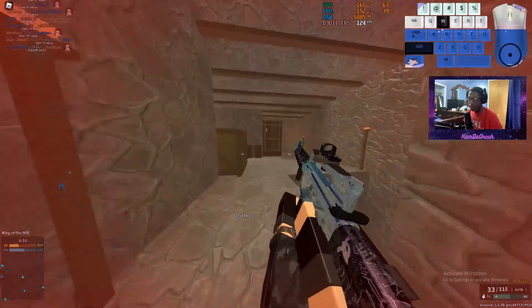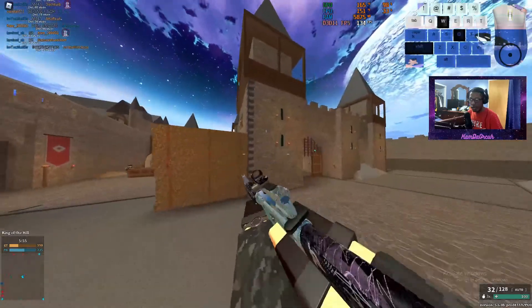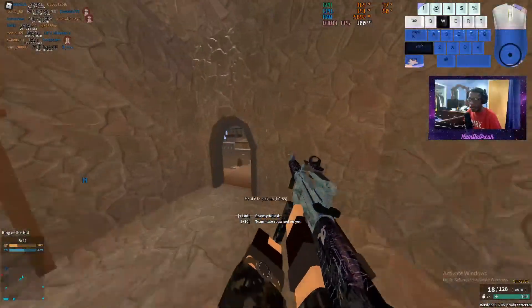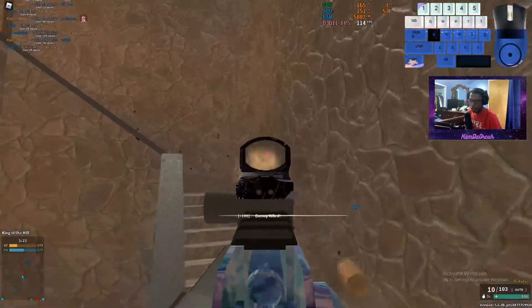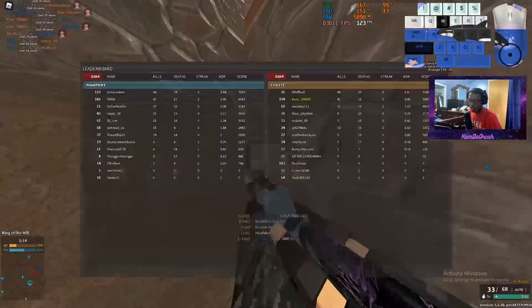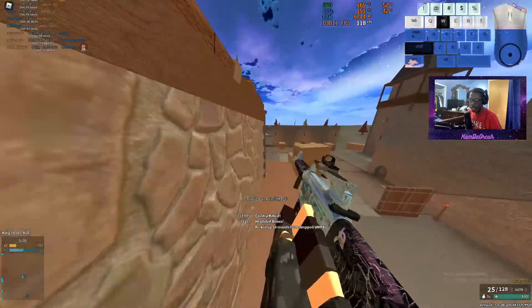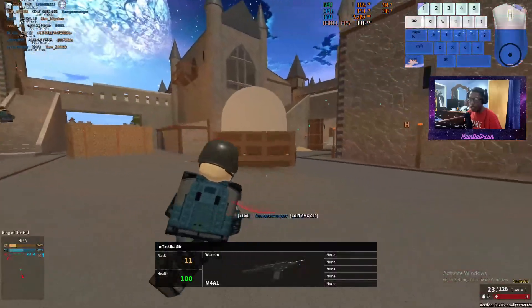Get out of here with that Saiga-12! You tried it. The enemy team is starting to take out shotguns and LMGs too, so we're gonna have to improve a lot. This Cult SMG might actually be really good for once - it's actually not that bad. Giggity giggity goo, where's the other pair - there he is.